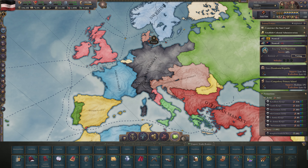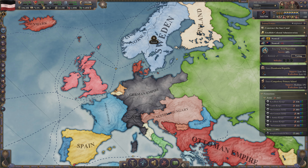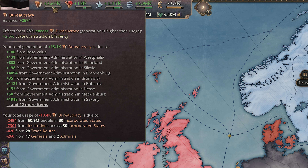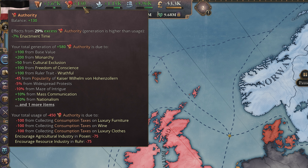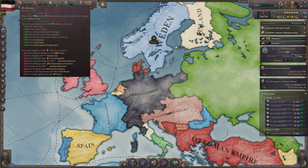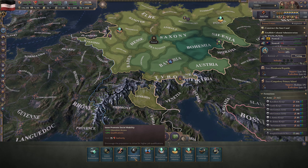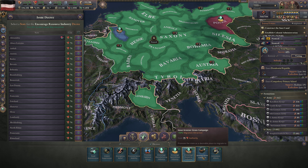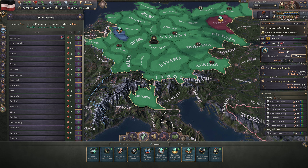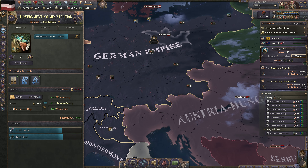This is where we come to Victoria 3's important government resources — bureaucracy, authority, and influence — which govern various parts of your state. Bureaucracy, coming primarily from administration centers, allows you to tax your population, establish trade routes, and maintain government institutions. Authority allows you to enact laws faster and order decrees to improve regions. Influence lets you make diplomatic agreements and raises the rate at which infamy decreases. None of these have true hard caps — it's all a soft cap where mechanics turn positive or negative around the number 0. It feels natural that building administration centers increases your power to tax the population and maintain trade relations.